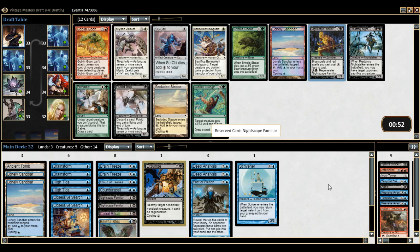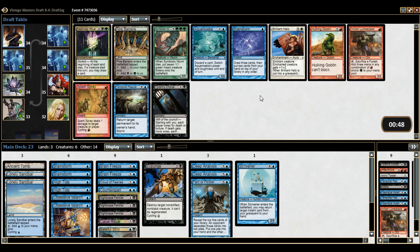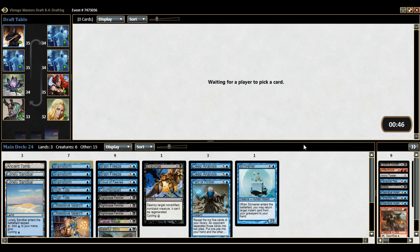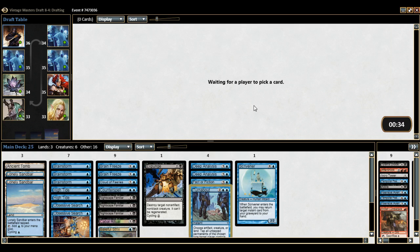I can grab a third Nightscape Familiar — that seems fine by me. We are lacking in untap effects as I was mentioning, but that just means you have to be a little more careful with what you're doing. Brainstorm's fine. Turnabout — perfect! Turnabout is a phenomenal card for us to hit here. It makes it so that we can basically produce infinite mana.